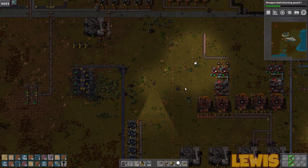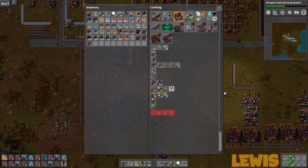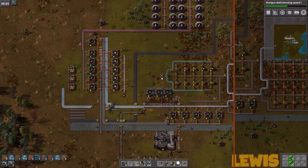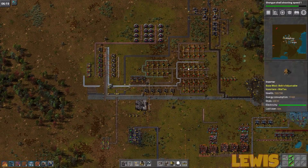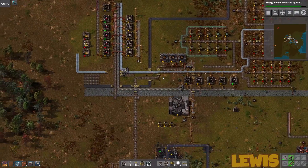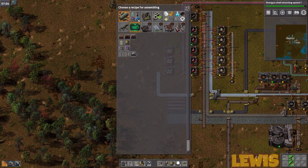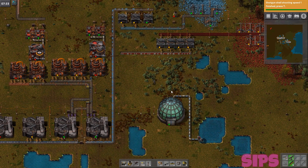I can make some more filter inserters. Actually, let's stop building those until — man, these bio farms are going to take forever. I think I need more seedlings. This is all going to have to go — all this tin and lead production, and all of this production is going to have to go too. Everything you built an hour ago is going to have to get removed. But we can leave it for now. How much resin do we need? Because it's going to take a long time to produce wood this way.